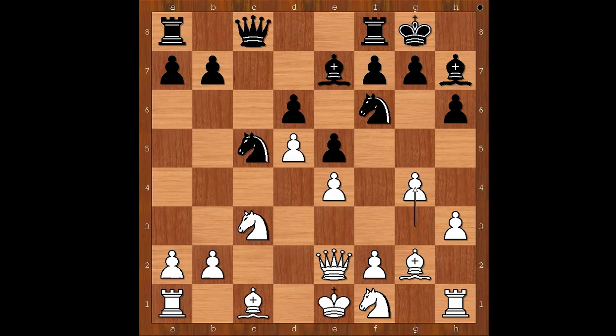Indeed, if the white knight gets to f5, it would look very impressive. Black to move. What is the best way to counter white's idea of knight to g3 and knight to f5? What would you do? Retti attacked on the other wing with b5, even offering the pawn for free.